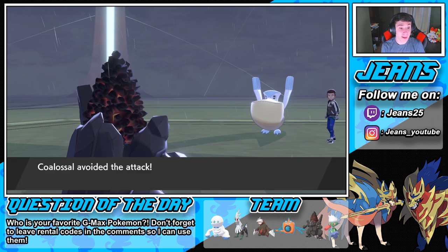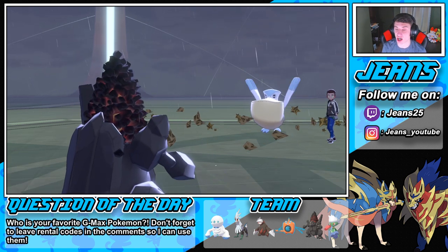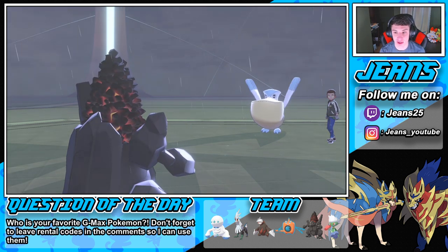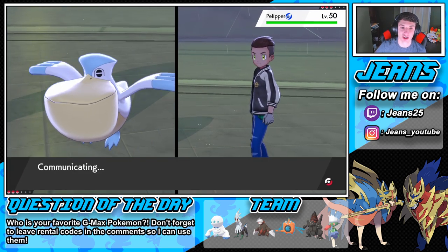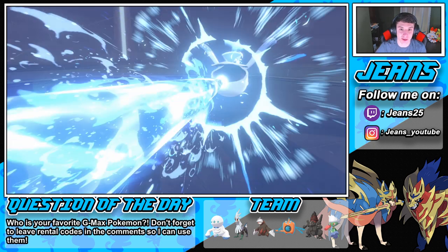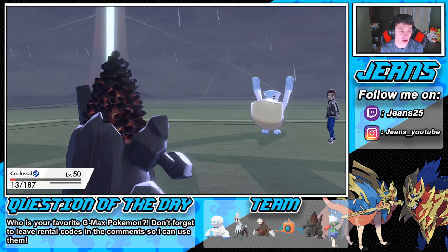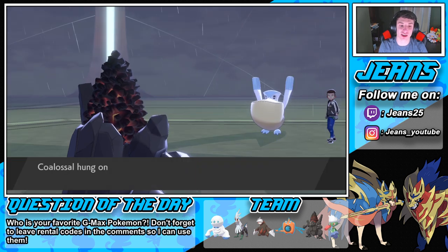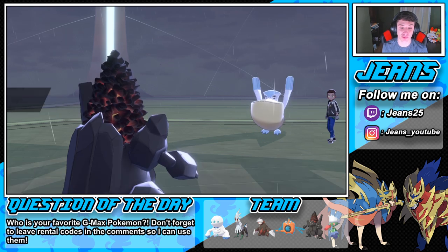He goes for a Hydro Pump — he missed! That's beautiful. Stealth Rocks come out, let's go! I want him to go for another one — we'll pop up a Stone Edge. He's probably on Focus Sash and I hope he triggers our Steam Engine. Hydro Pump comes out again, and our Steam Engine is gonna pop off, probably bringing us down to the sash. There it goes — sash comes out, but watch this — Steam Engine activates! Our speed is going to boost drastically.